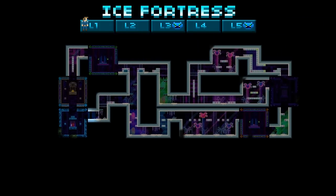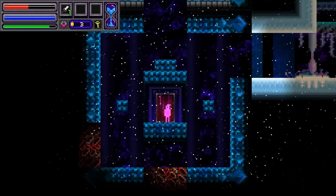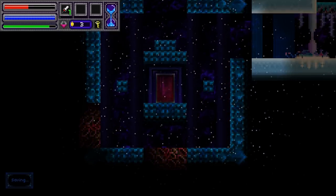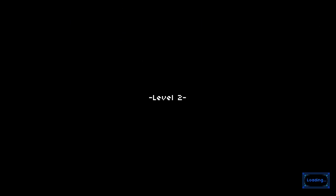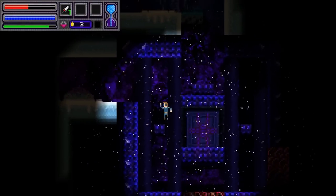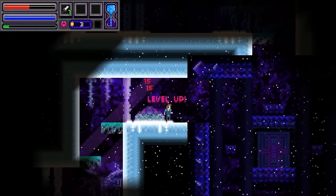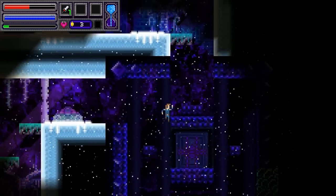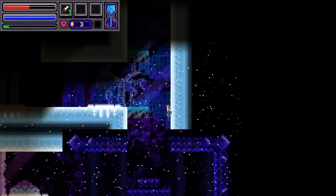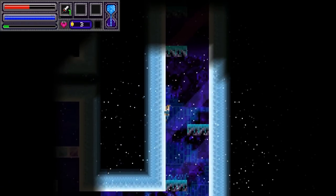I think I actually cleared out this whole map — not that it necessarily matters at all. But I do want to make sure I catch all the treasure I can if possible. So that's Floor 1 out of a possible 5 of the Ice World. There will be a boss at level 3, so that's something to keep in mind. I want to make sure I stack good items early on and then hopefully continue to snowball from there.